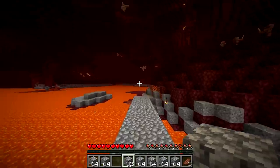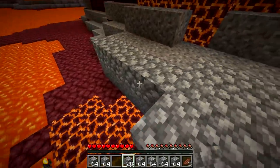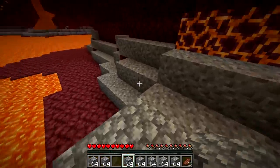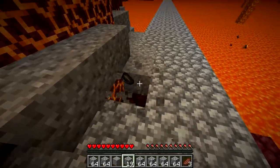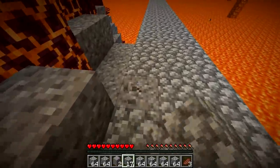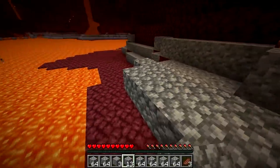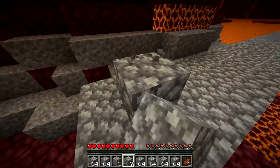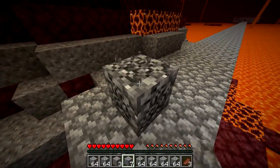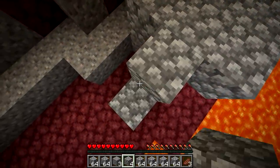If I'm not mistaken, every block you travel in the nether is seven blocks in the overworld. So we should end up a good distance away from our home base — that's the goal. I know we have that railroad and stuff; we may make a rail onto this, though we never really finished the railroad. To be fair, we never really went over there. It's so satisfying but also so annoying at the same time.